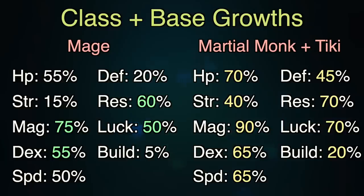Overly obsessing about growths isn't really a good idea, but the other major thing that Tiki gives you — and this is a little ironic, yet worth obsessing over — is her Starsphere skill. This adds a flat 15% to every single growth stat of the unit. Between Martial Monk and equipping Tiki, her final growths would be 70% HP, 40% Strength, 90% Magic, 65% Dex, 65% Speed, 45% Defense, 70% Resistance, 70% Luck, and 20% Build. Can you see how big of a difference that makes? This is Ana on steroids.